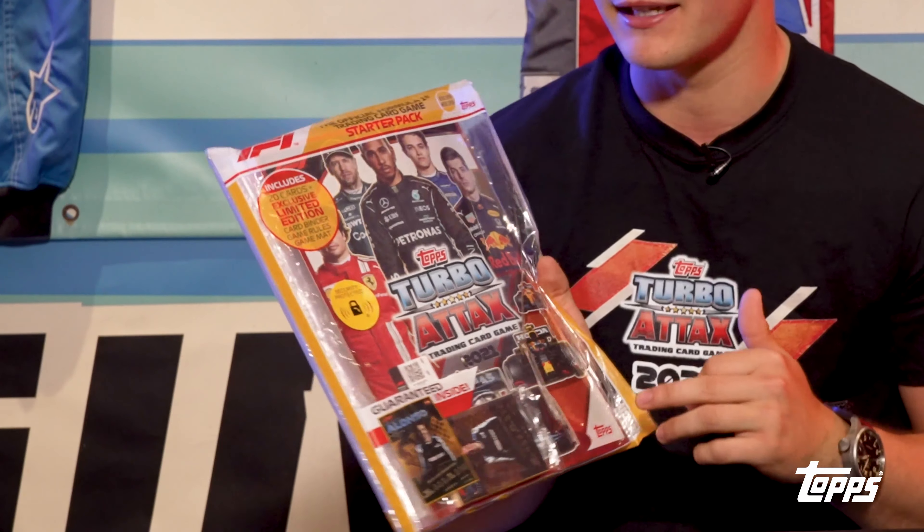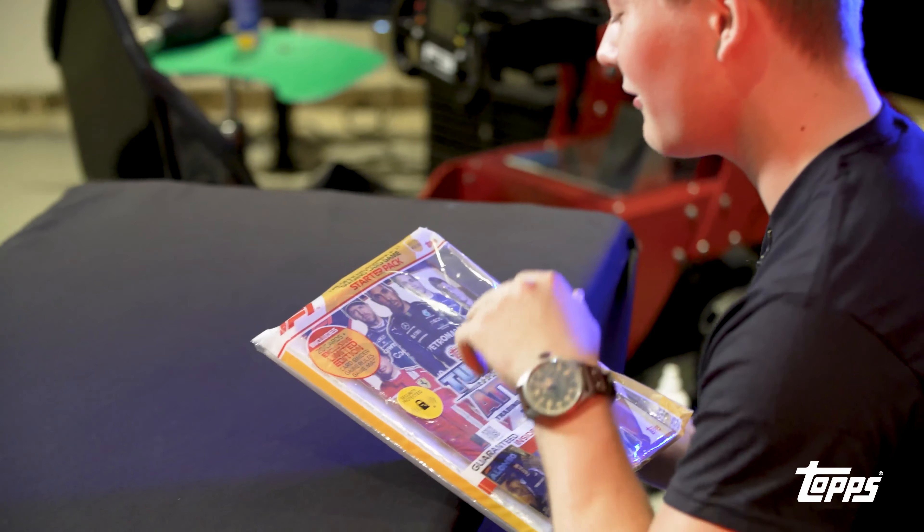So this is the starter pack, the official starter pack. This comes with some quite cool stuff. We've got 20 cards inside, a limited edition Fernando Alonso card guaranteed, which is pretty cool. We've got the card binder itself, game rules, a game map, and now I'm going to open it and see what cards I've got and get involved.